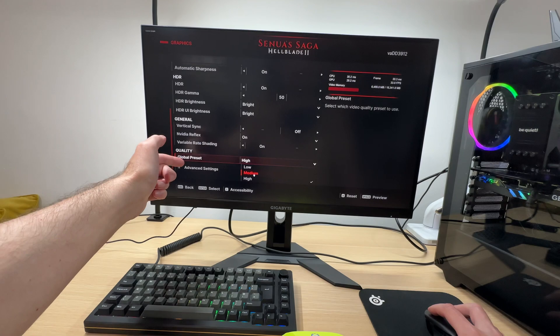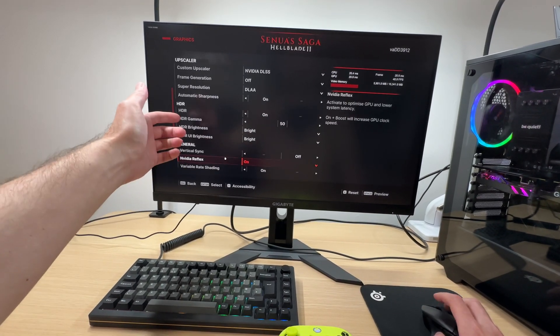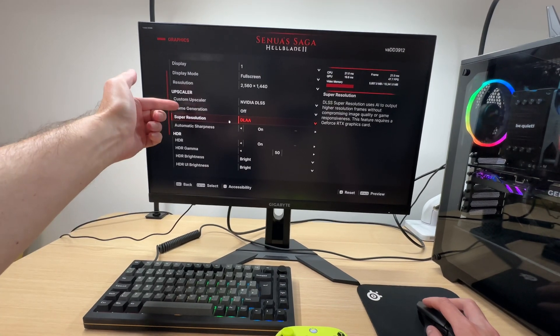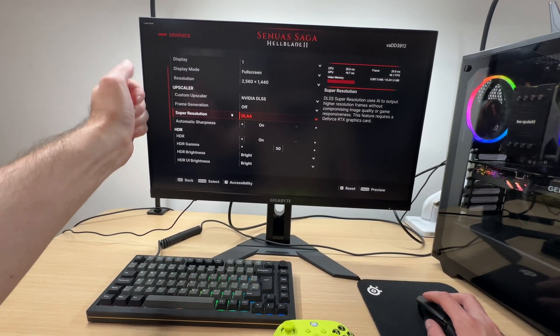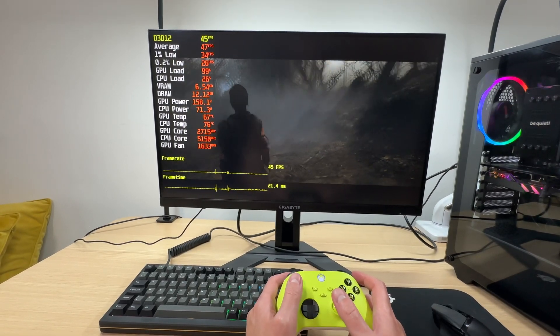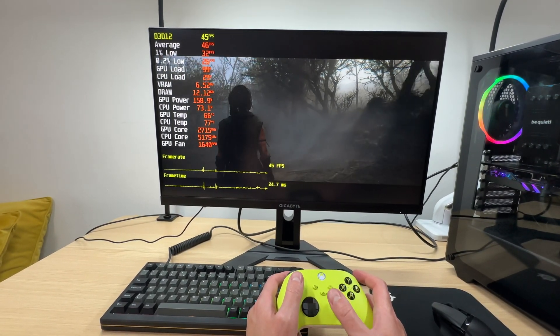First let's try reducing graphics quality without using DLSS or frame generation — we'll be testing those frame rate boosting features later on. Using the medium graphics preset the performance is better.